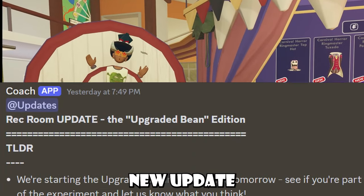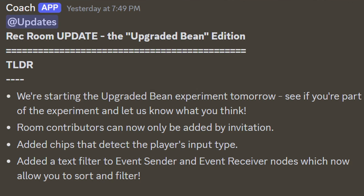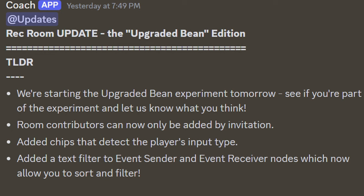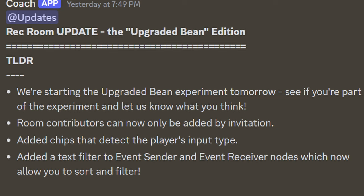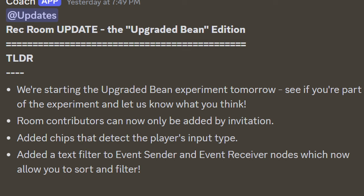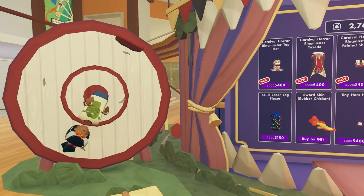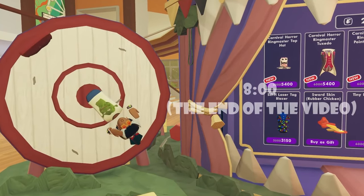So Rec Room just had a new update called the Upgraded Bean Edition. They have this TLDR section basically saying we're starting the Upgraded Bean Experiment tomorrow — see if you're a part of it, and if you are, just be sure to let them know what you think. Room contributors can now be only added by invitation, they added chips that detect the player's input type, and they've lastly added a text filter to the event sender and event receiver notes which now allow you to sort and filter. This update of course has more information — that's just the TLDR — and let's dig into that. Though if you're not interested, the time frame is on the screen.